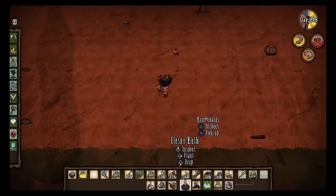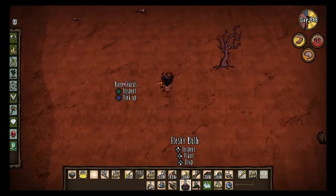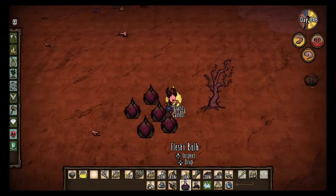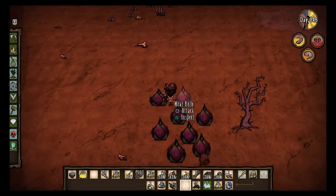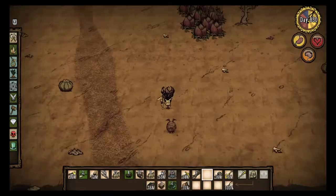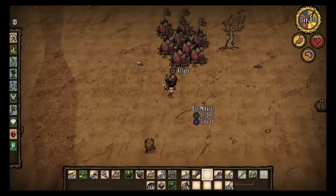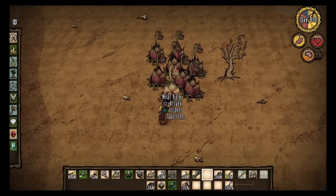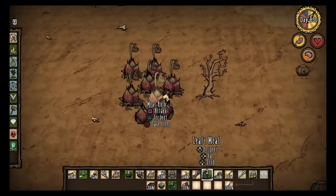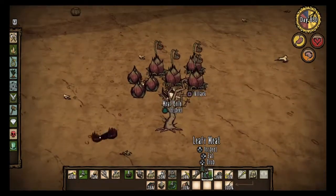Now on to food. What you can do is plant a bunch of fleshy bulbs down, and after a while they'll start to grow. You might be thinking — great, now I've got to fight off the eye plants — but no. After a few days, BAM, they're all there, because eye plants cannot grow on this type of ground, on the sand. You can just collect a bunch of meat, and the more the better.